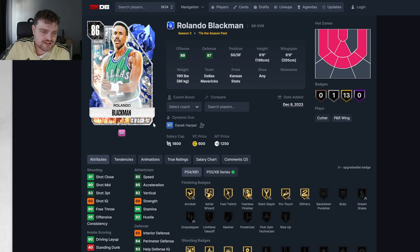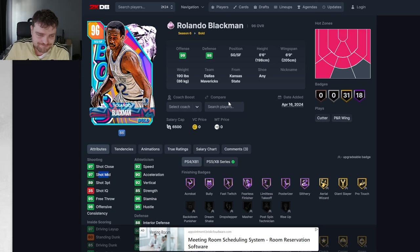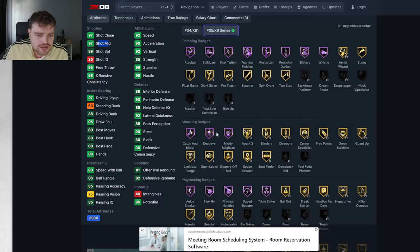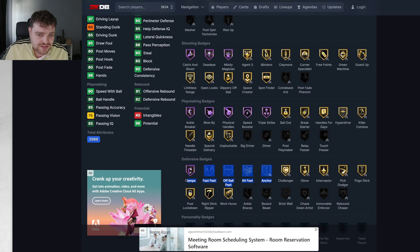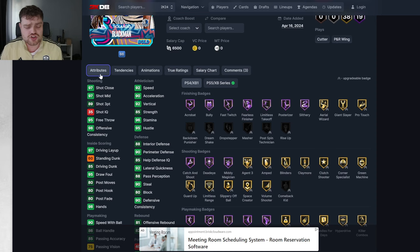Rolando Blackman — does he have the same three-ball? No, barely upgraded from his Sapphire. He's got 92 speed, 9 acceleration, 97 mid is good though. 6'6" with a 6'9" wingspan. Not the best hot zones. He sucks. No moveable enforcer — he does get half clamps and fast feet, I guess. Interceptor. Triple strike. He's got 85 driving dunk. No, he's garbage at this stage of the game — this guy is a straight-up garbage man.